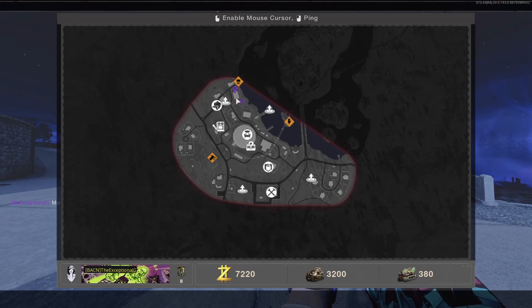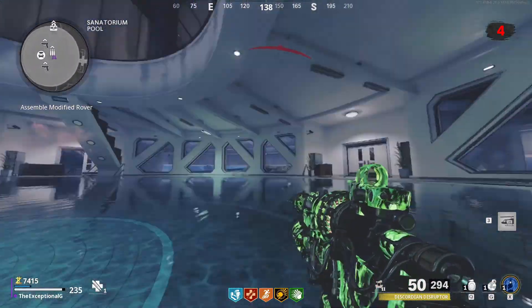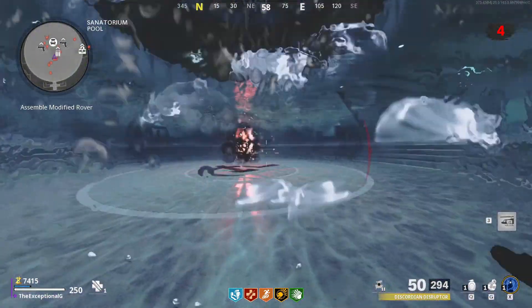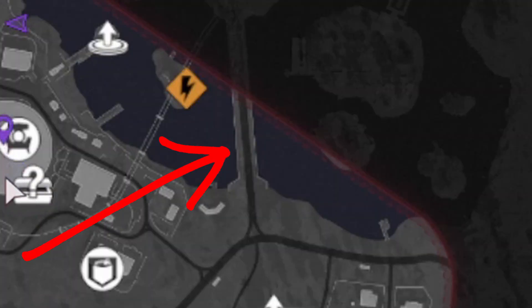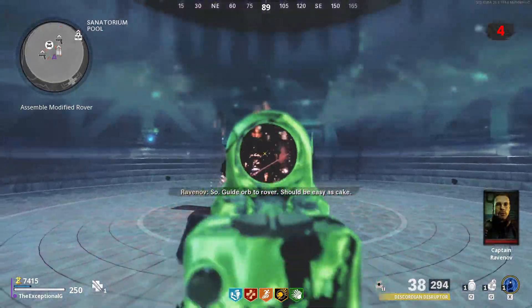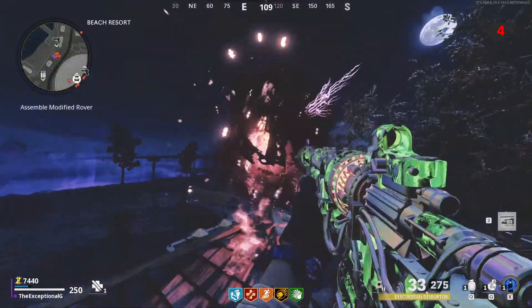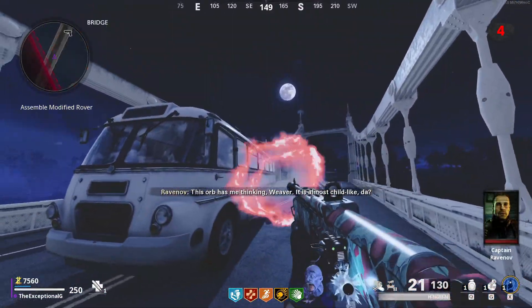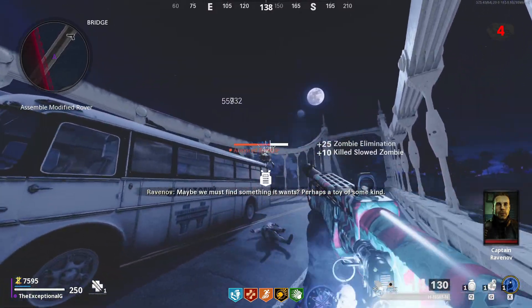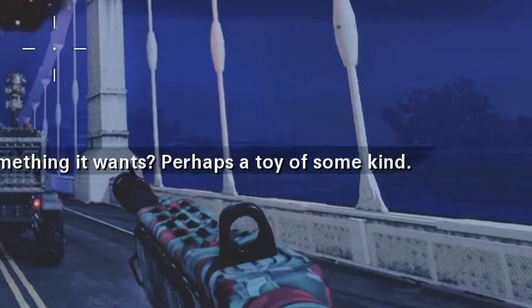Just like the portal locations, if anything changes here check the description and I'll have it updated. Now that you've located your orb, you're going to want to line it up to the bridge — here is what the bridge looks like on the map — and you're going to want to shoot your orb in the direction of the bridge. Follow the orb and rinse and repeat this process until it actually gets there. You'll notice that the orb is floating above a rover.